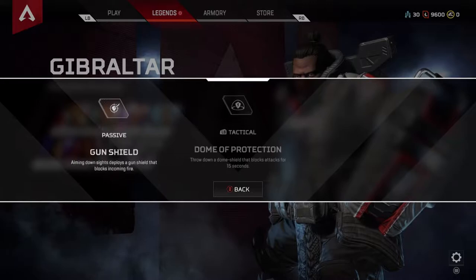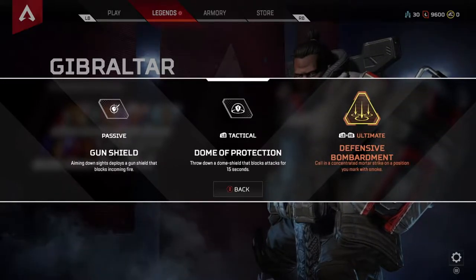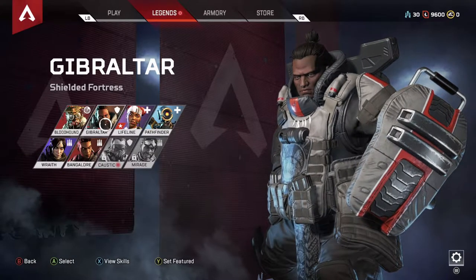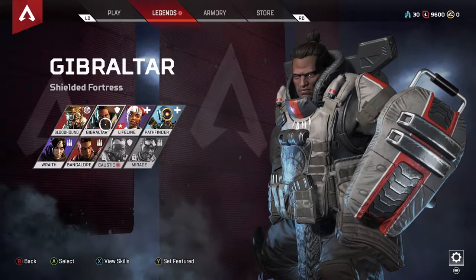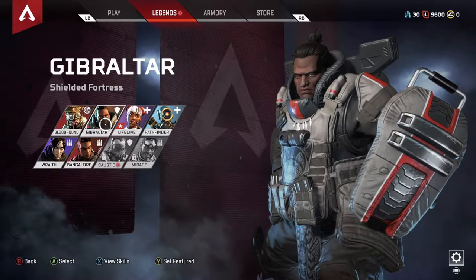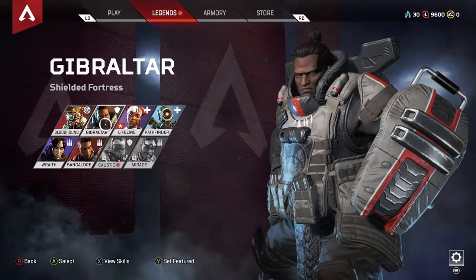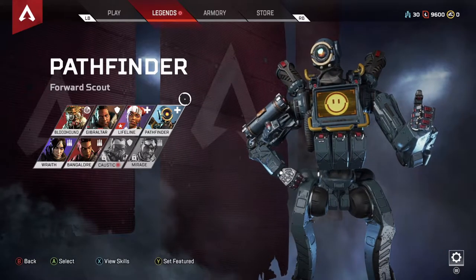Bloodhound's abilities are all for himself — they don't benefit the team at all, except for Eye of the Allfather, which is probably one of the lower-rated tactical abilities in the game. Gibraltar has the personal shield, which I don't like, and then the Dome of Protection, which is supposed to be for a team, but I constantly find that when paired with a Gibraltar player, they throw it down randomly, don't know how to position it, or it ends up blocking the line of sight. Pathfinder I would rate a little bit higher than those two.